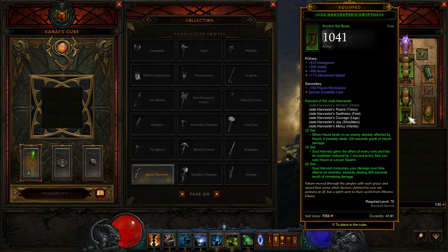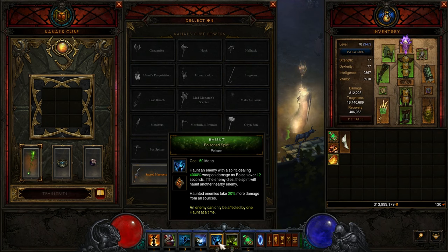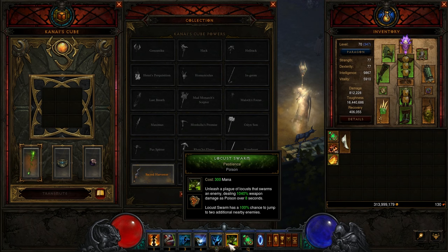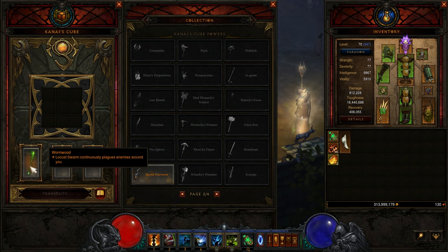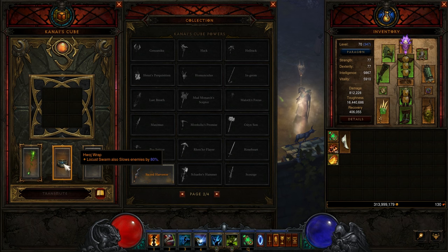So Haunt does some damage, and Soul Harvest helps your Haunt. Just spamming Haunt, throwing down Locust Swarm when I see mobs — basically just hit it once. I'm using Locust Swarm continuously plaguing around everyone, and I also slow them by 80%, so I can attack them and then run away if I have to.